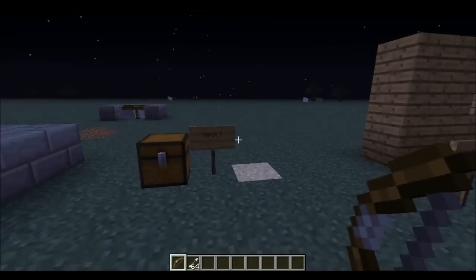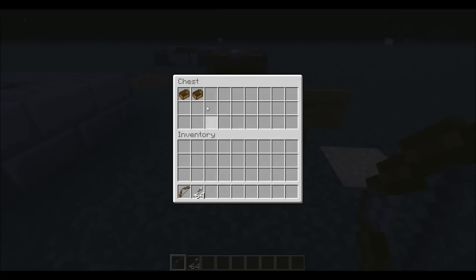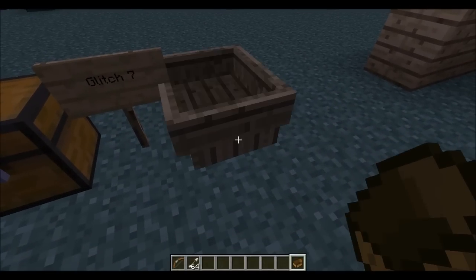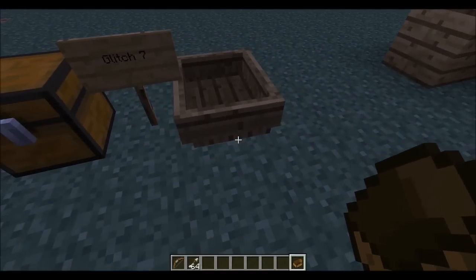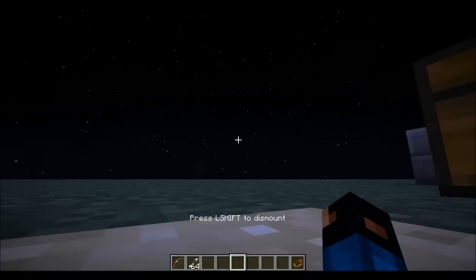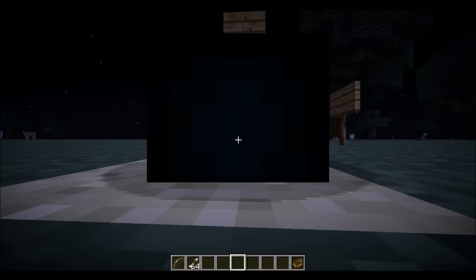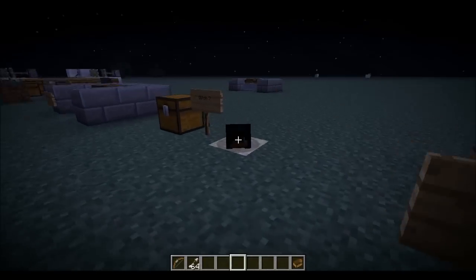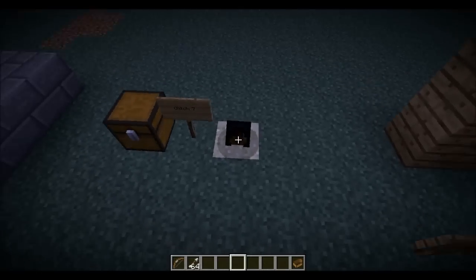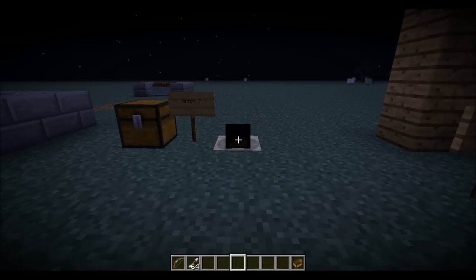I'll meet you guys over for glitch number seven. This one's been around for a little while but I really like it — it's pretty fun. Basically you need a boat for this one. You want to place a boat down and all you have to do is just run into it and it should sink a little bit. Get in the boat and you should just fall right into the ground. If you do F5 you can actually view yourself — your head kind of turns black and then only your head is sticking out of the ground.